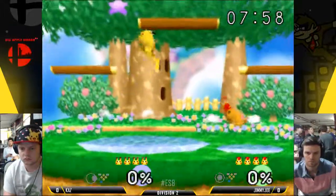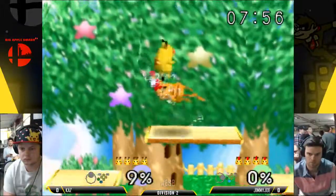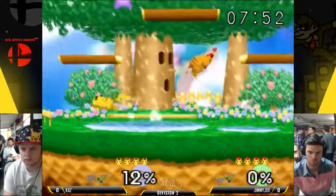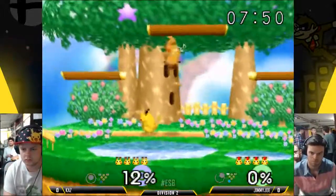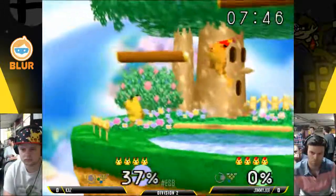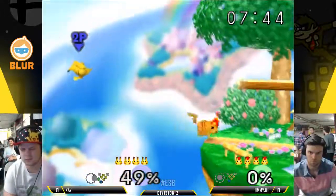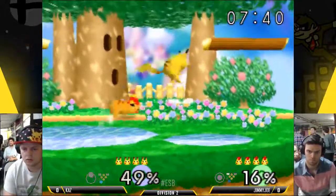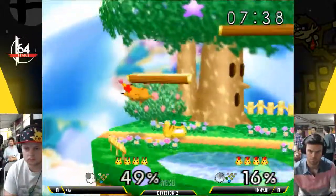Jimmy Joe just opting for the old Pika Ditto. When you think you're more experienced than someone, you think you have a little bit of an edge on them, and you just remove some variables. You play the same character. And Jimmy Joe knows this matchup well — this is something that he'll play a lot against a lot of different players, and so he'll know what to do.